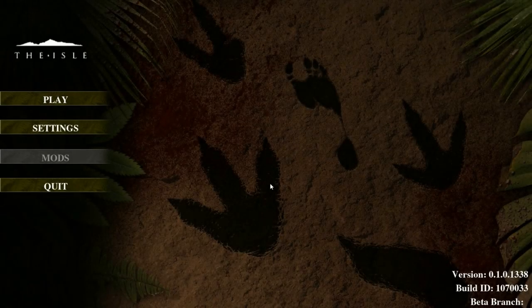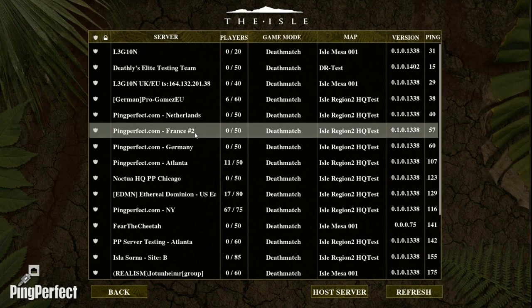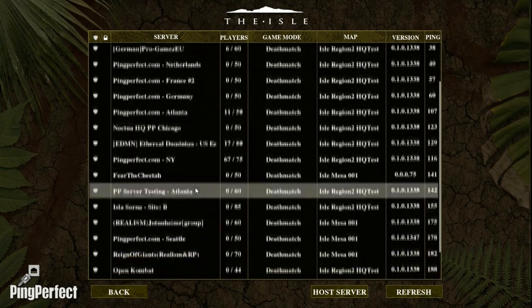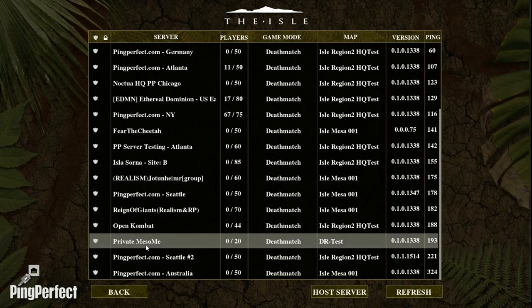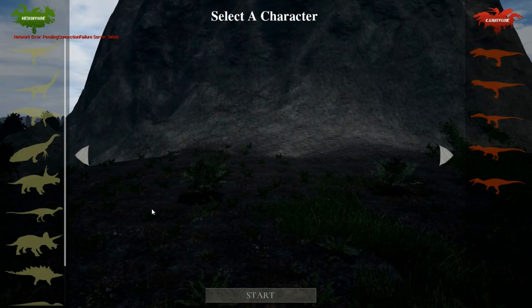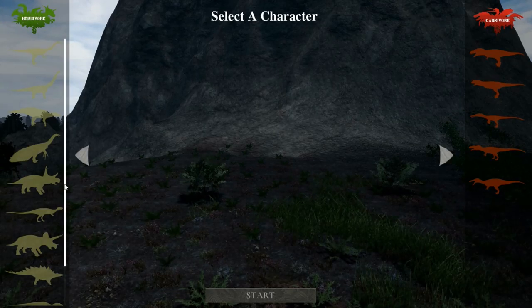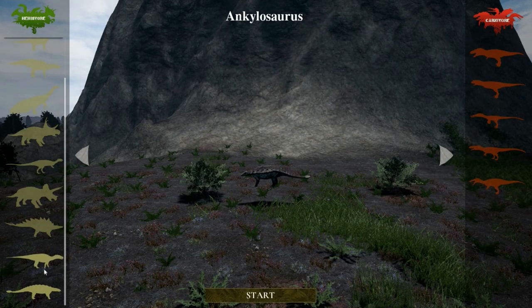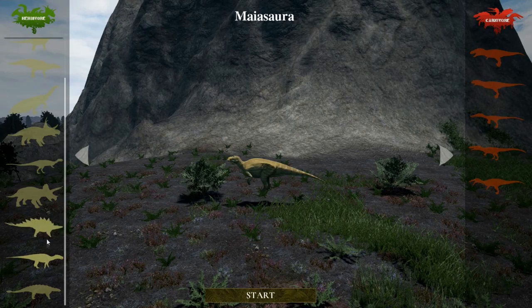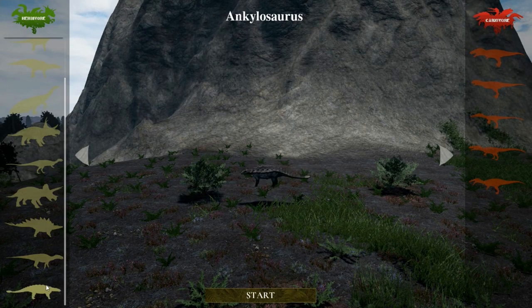Hello everybody, welcome back to the isle today. We're gonna take a look at what we're gonna be playing — I haven't really decided yet. It's gonna be herbivore. I want a server with some population. Always a test server back. The art test — this one's empty. Let's check this out. Finally we are in, because I tried a bunch of different servers and none of them really seemed to work except this one. I'm not quite sure which one this is — I think it's a U.S. server, maybe Atlanta. We haven't tried this character yet. This one's one of the new ones, and we haven't tried myosaurus yet either. Why don't we go look around the server with this one — ankylosaurus — why the heck not?